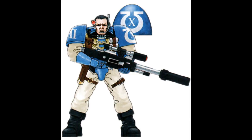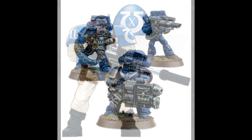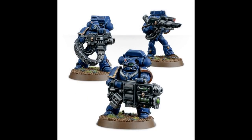A space marine serving in a devastator squad may have only recently completed his service in the 10th company and been accepted as a full initiate and battle brother of the chapter. This will be his first experience fighting in power armor. When first assigned to such a squad, the space marine will bear a bolter and grenades, and fulfill a support role within the squad, providing close support to those battle brothers armed with heavy weapons, identifying targets, and being close at hand to proffer ammunition, and to take up the weapon of any who should fall. Only when he has proven himself steady and reliable in battle will the space marine be entrusted with one of the chapter's heavy weapons, which he will then come to master over the course of a few hundred battles.